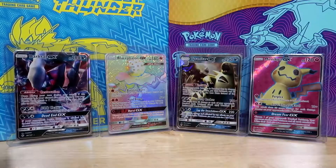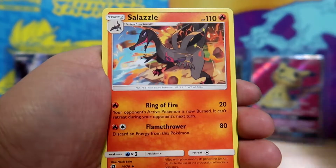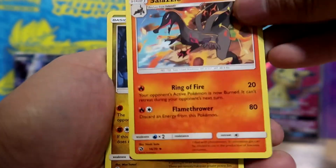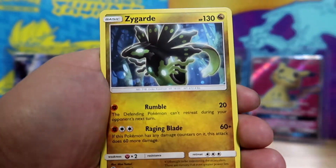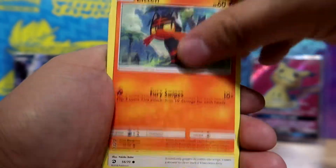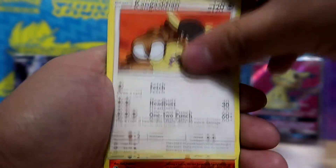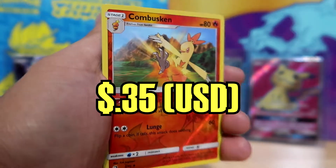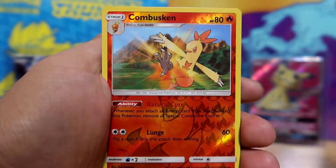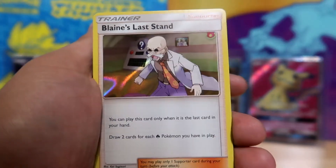We got a Fairy Energy. Let's see what we got in this one. We got a Dredagon, Salazzle — actually I don't think I've seen this artwork yet, that's just kind of cool. Zygarde, a Jangmo'o, Litten, Swablu, Trapinch, Kangaskhan, a Reverse Combusken. And that rare slot is a Holographic Blaine's Last Stand.